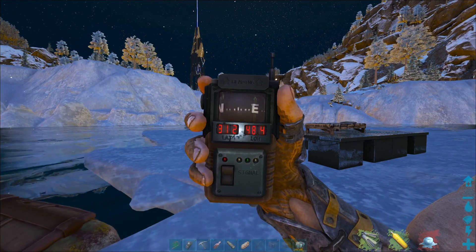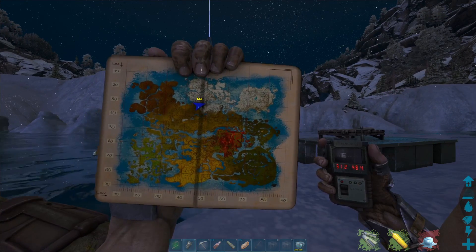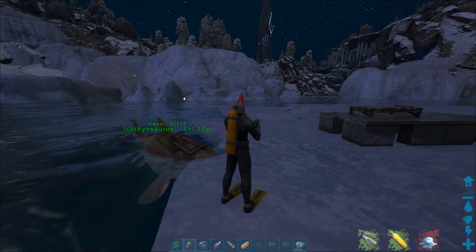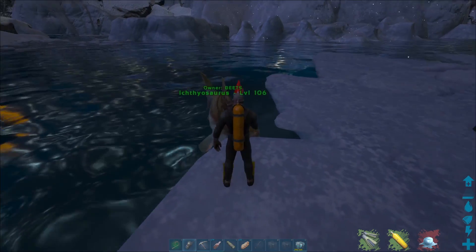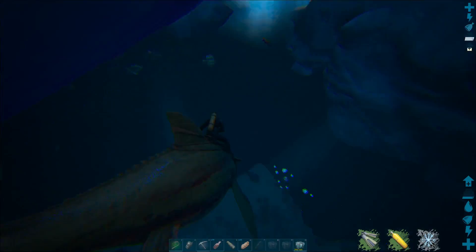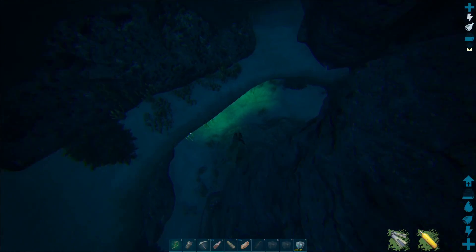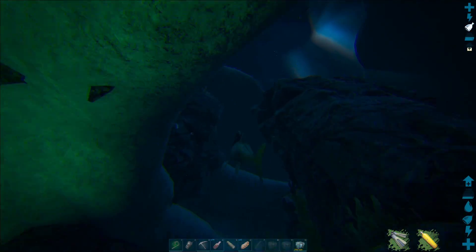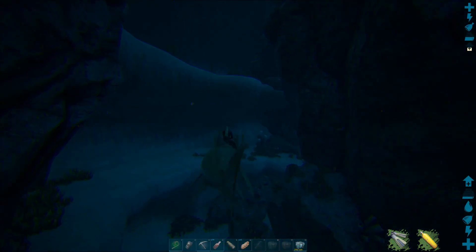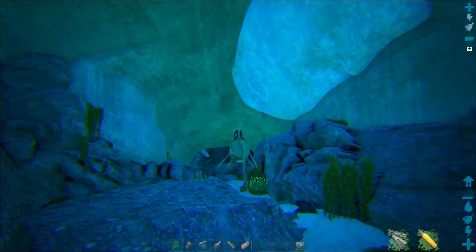So 31.2 by 48.4 — I'll show you on the map. It goes pretty much underneath all of this snow biome. Check out my ichthy — level 106, definitely nothing special. So we came out of that spot there, but we're going to go in through another entrance. Here it is. We got to go up.